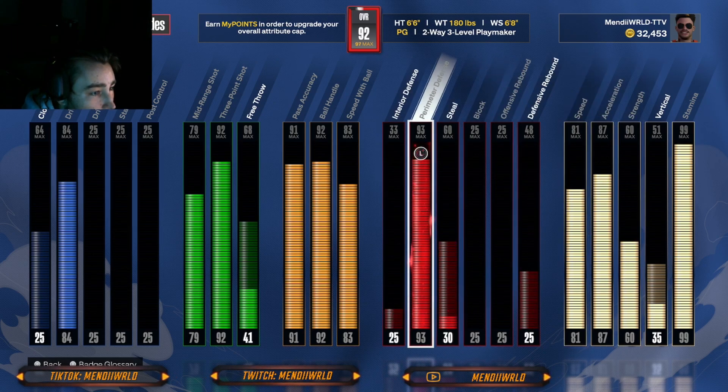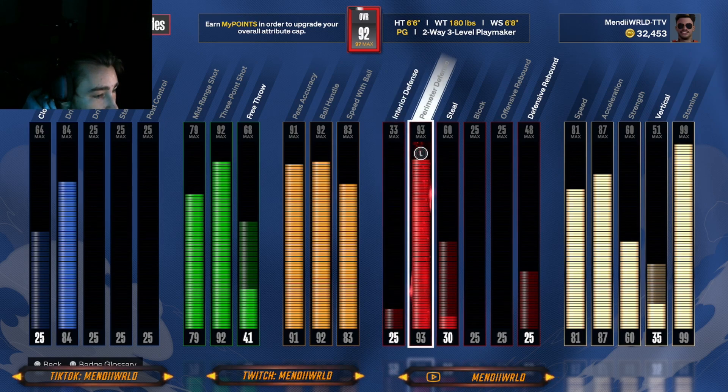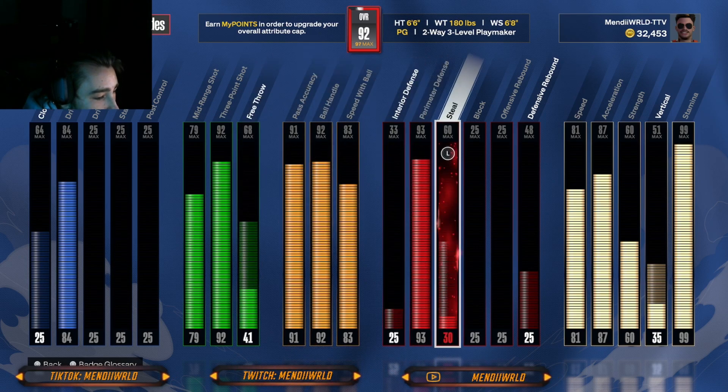I went 60 strength for Gold Clamps, which you pair with 93 perimeter D — that's how you get Gold Clamps. I went 60 steal, haven't upgraded it yet, but with 60 steal I'm pretty sure you get Interceptor on bronze. So if you're in the lane and in the right position you should get the steal. I just didn't upgrade it yet.